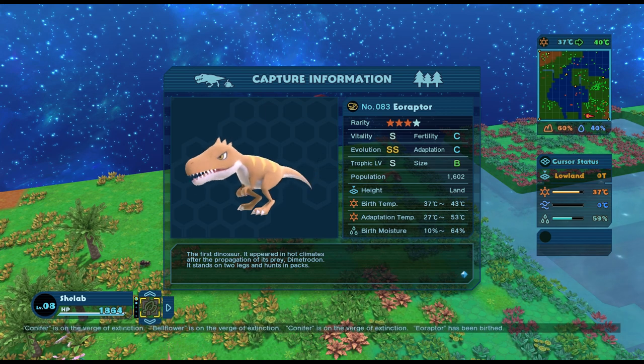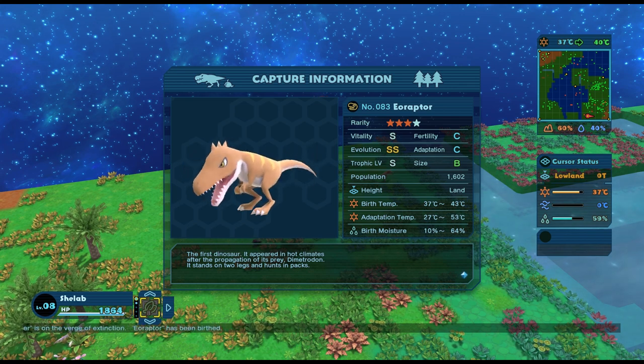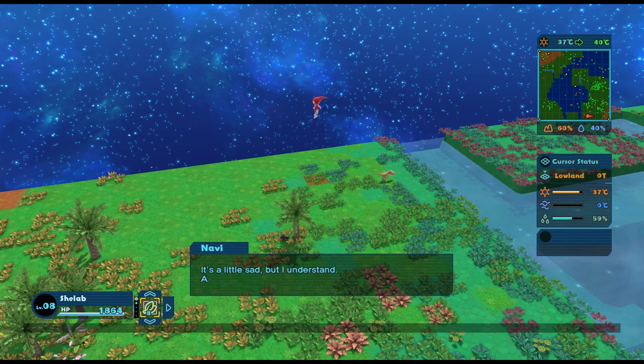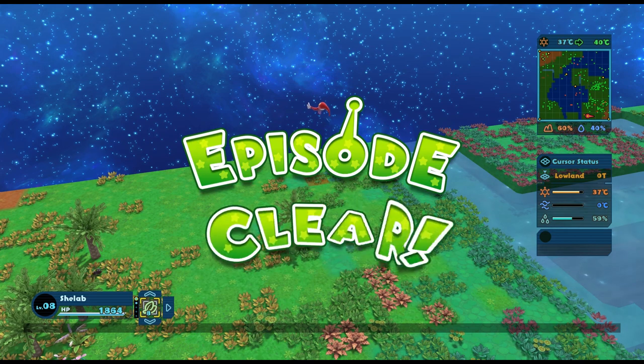Eoraptor is the first dinosaur - it appeared in hot climates after the propagation of its prey, dimetrodon. It stands on two legs and hunts in packs, so it's kind of the first little raptor really. I chose to capture it - it's a little sad but I understand, after all you have your own world. Episode clear!